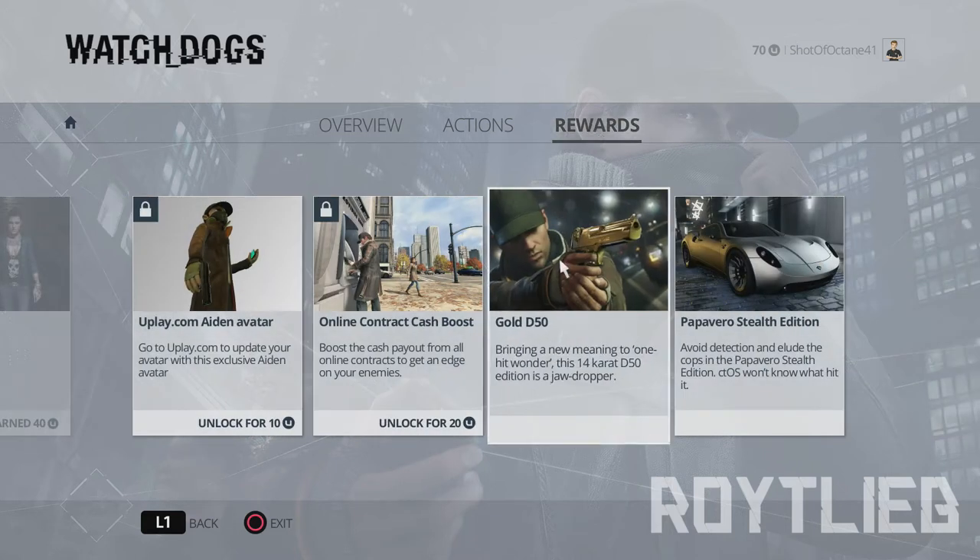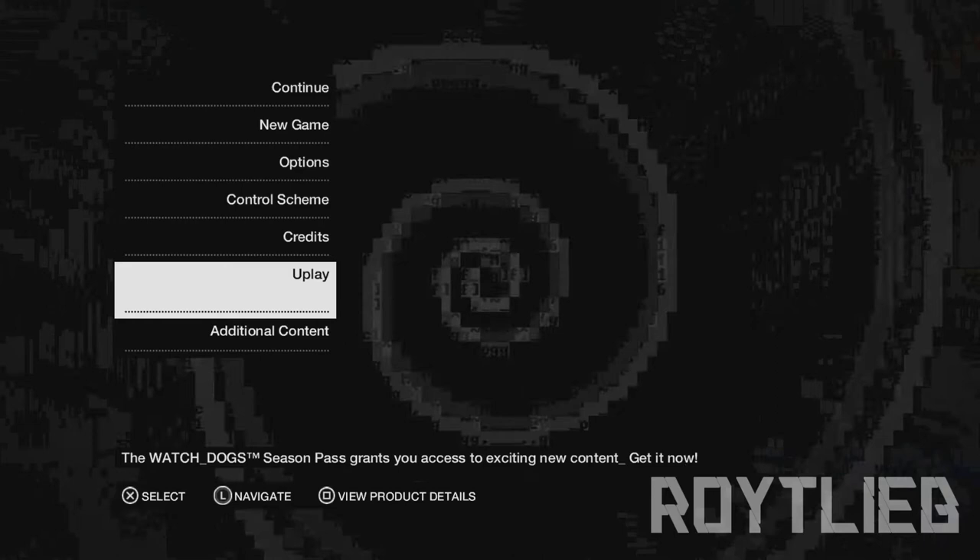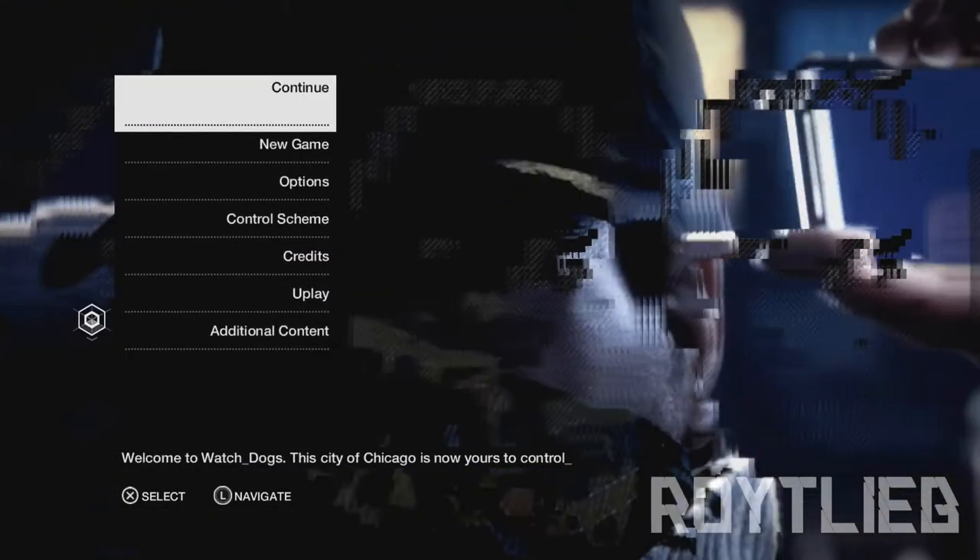Go to Rewards and hit the Gold DS-50. I believe it is 30 points, and if you've played the game you get like 70 Uplay points, so that gives you enough to buy both of these. Click on the Gold DS-50 and it'll ask if you want to unlock it, then it'll spend your points. Then go over to the Pop of Arrow Stealth Edition and do the exact same thing. They'll be unlocked, so you can back out and go to Continue or New Game.